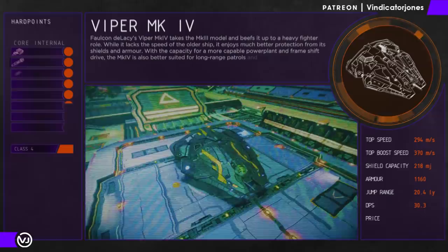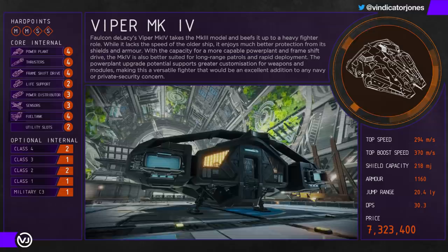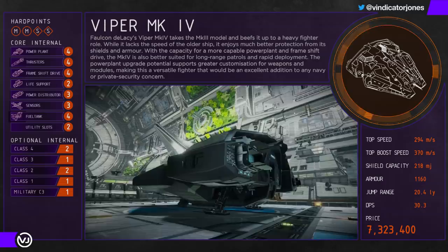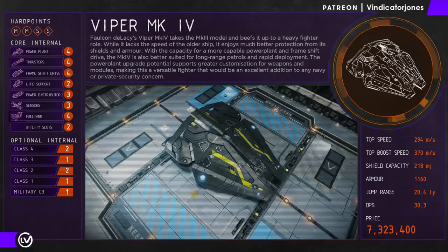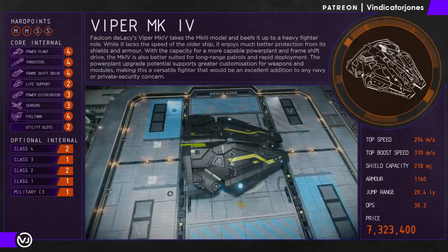The Mk4 is a hull tanker's delight with an armoured rating of over 1,100 when set up properly and can take a surprising amount of damage once the shields have dropped. But with similar weapon loadouts to the Viper Mk3, slightly more sluggish handling, and a much slower top boost speed, the Viper Mk4 can often feel like a downgrade from the Mk3. However, the Mk4 does have a dedicated following who appreciate that when flying correctly it's a tough little ship that can take a good beating. It's a great ship to get into if you're planning to fly a Federal Assault Ship later and want to develop your hull tanking skills.